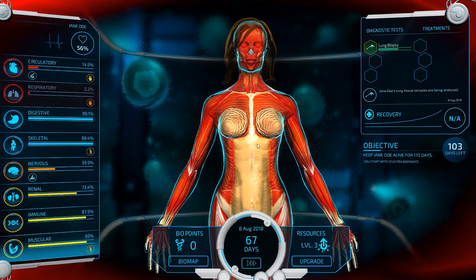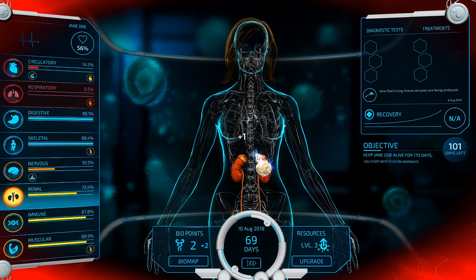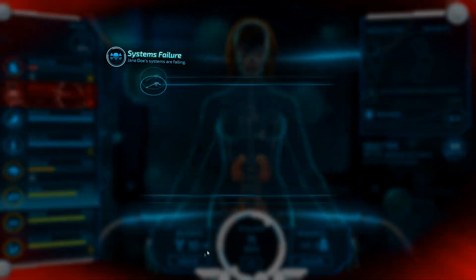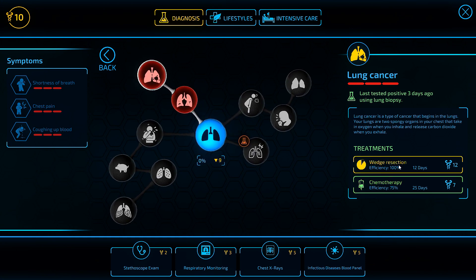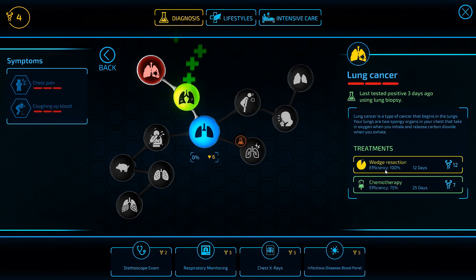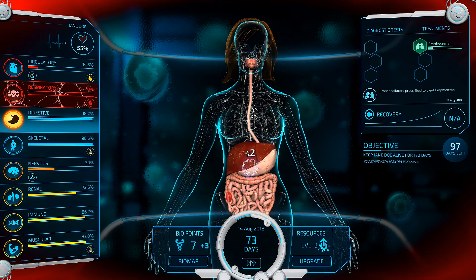Respiratory system could really use a little bit of work. We're not going to be able to regenerate it in time — we're going to have to let this fail, I think. And then we'll worry about something else. So there are those two symptoms done. Let's go for the lung cancer — we will go for wedge resection. Wedge resection would be nice, takes 12 points. We'll go ahead and knock that out, and then we just focus on lifestyles exclusively from here on out.